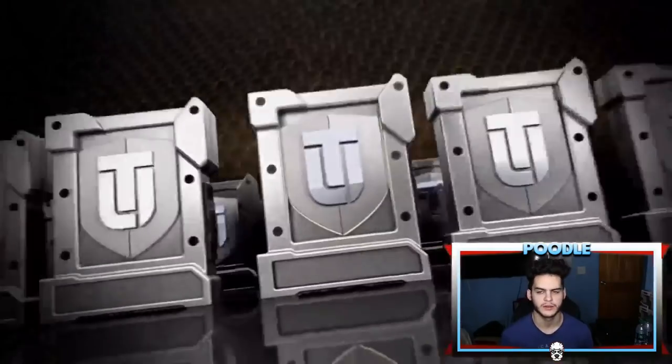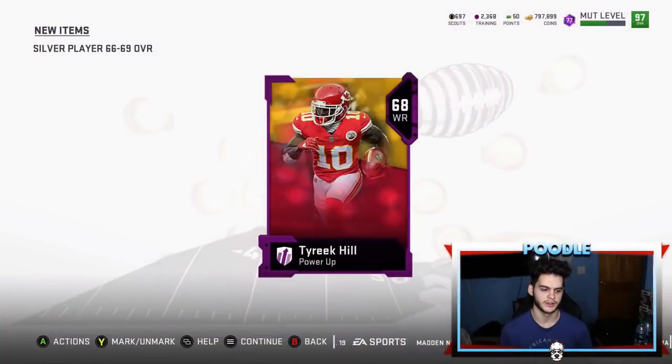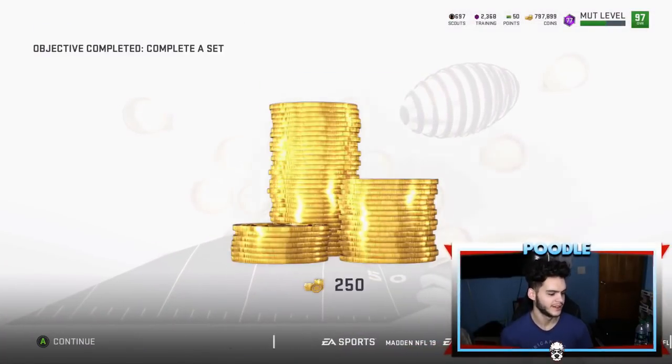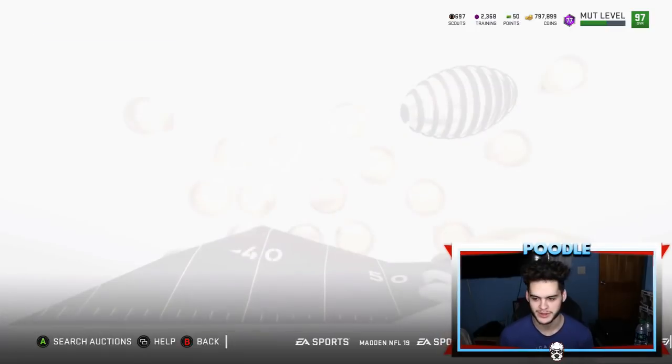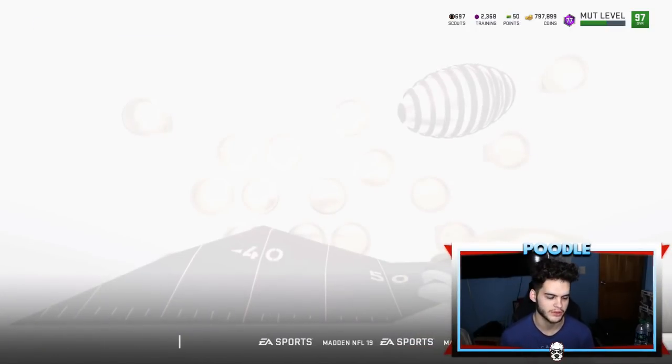I think we got — I don't know the new ones, anyone's like the combine players. There we go. That's a power up! What do we get? Tyree Kill! We got Tyree Kill! Hold up. That's crazy. Let me go see how much he goes for. He was the most expensive power up in this game. I wonder if he's still expensive.